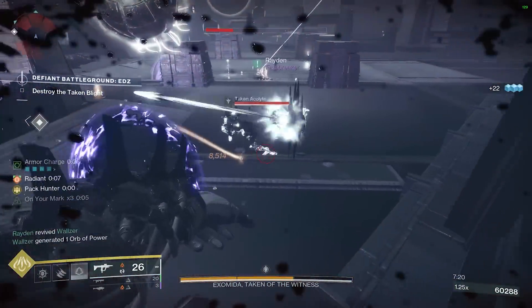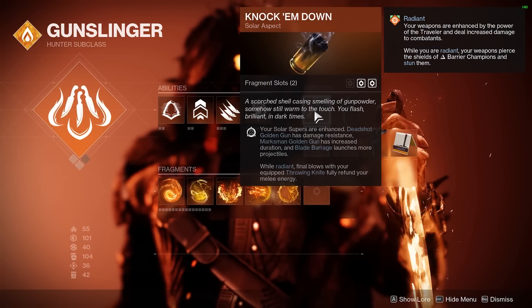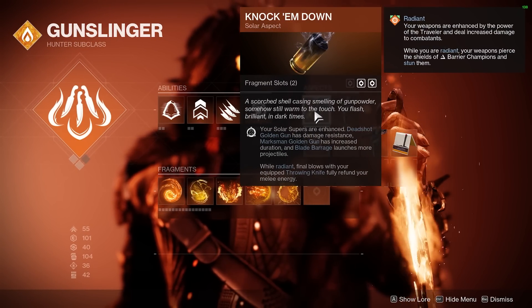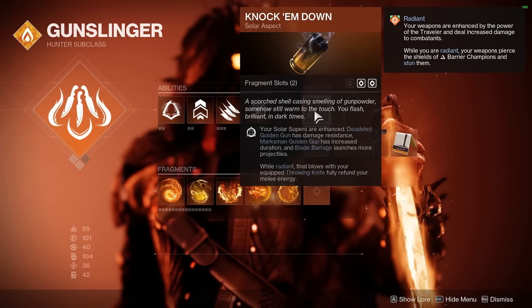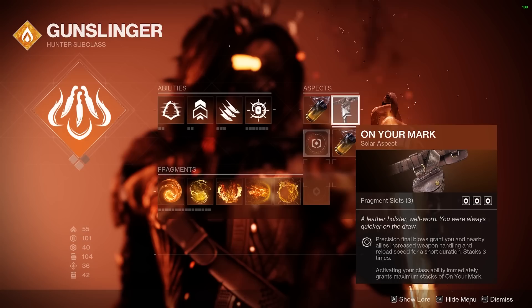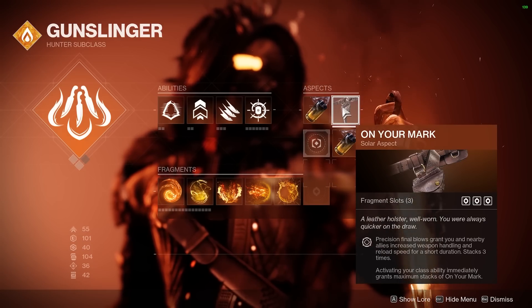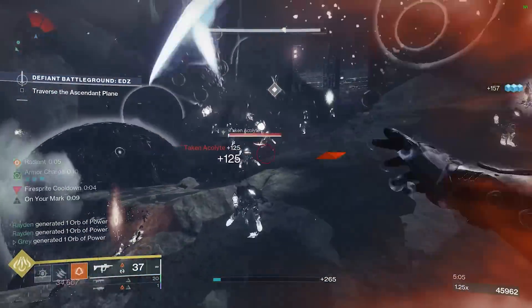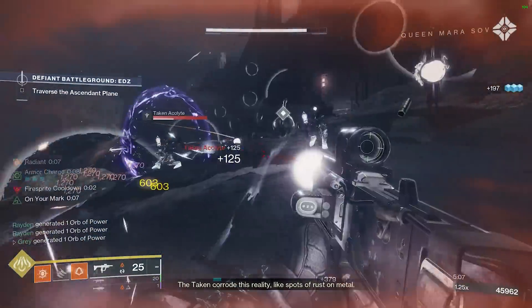Taking a look at the subclass as a whole, our two aspects will be Knock'em Down. This improves our Blade Barrage super and makes it so that while we're Radiant, final blows with our equipped throwing knife will fully refund our melee. Our next aspect will be On Your Mark, where precision final blows grant you and nearby allies increased weapon handling and reload speed. This stacks up to three times, or after you dodge, you will also get max stacks.